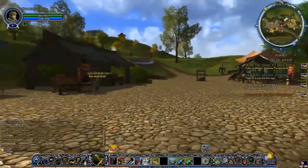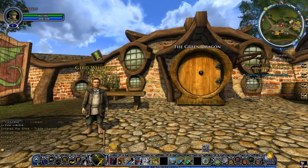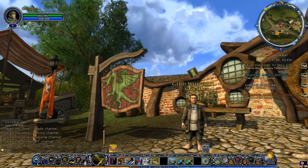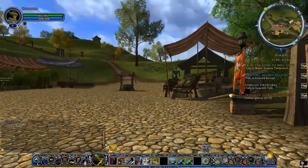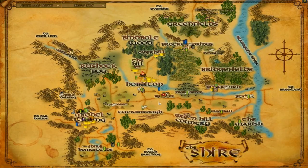And down here, of course, one of the most famous places in all of the Shire — the Green Dragon Inn. So at this point we are going to head back to Michel Delving. We are going to follow the road all the way back, go back through Waymeet, which if you remember is the trailer park of the Shire, and head back into Michel Delving.